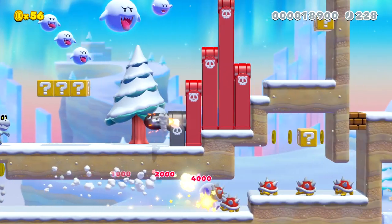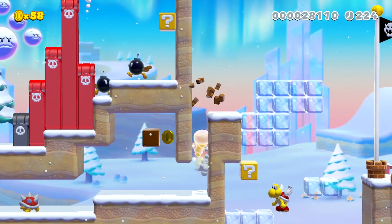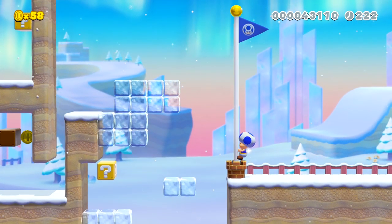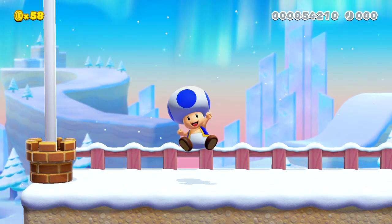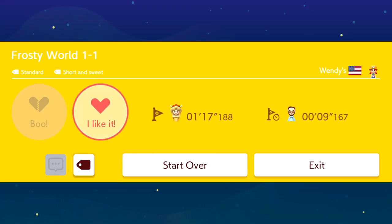We got a star. Level on the books — that was pretty different. I liked it. You know, it kind of made me want a Frosty, so maybe there are subliminal messages in here to make me want to eat a delicious Frosty. I'll give it a like.